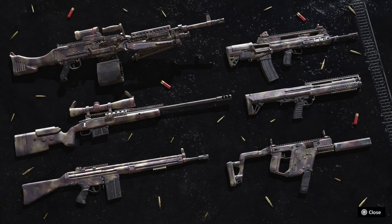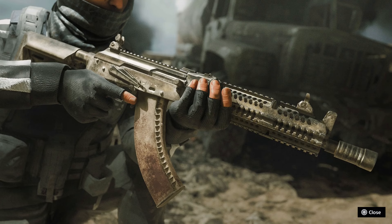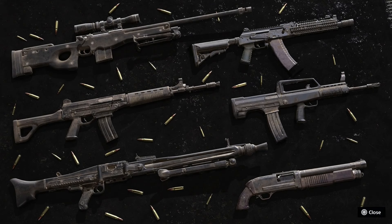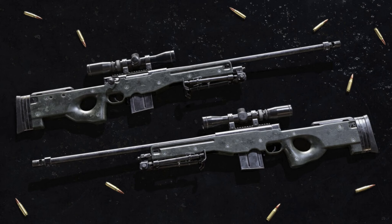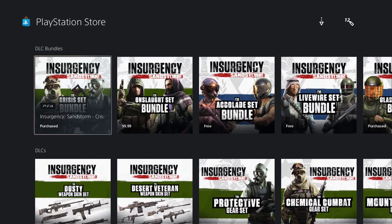You also get weapon camos for both Insurgents and Security. For Security, looking at some of the weapons, you also get the new weapon — the McMillan Tac 338, chambered in .338 Lapua. You can see the Alpha AK gets a really nice camo there. The unlock for the Insurgents is the British sniper rifle — the L96 A1 — also chambered in .338 Lapua Magnum.